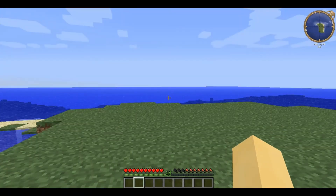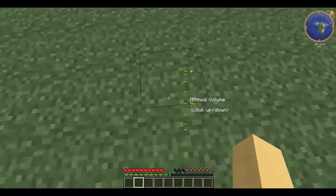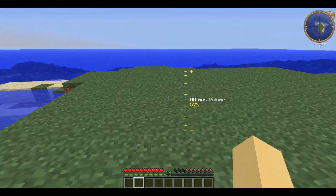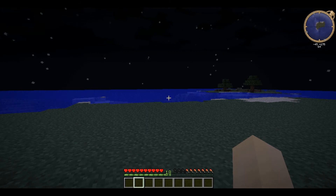You can also change the volume of Matmos by pressing and holding the F7 button, at which point a volume control will show up. By looking up or down you can affect the volume — as you can hear the volume is going up and down. It's worth noting that for most biomes there are different sounds at day and at night.